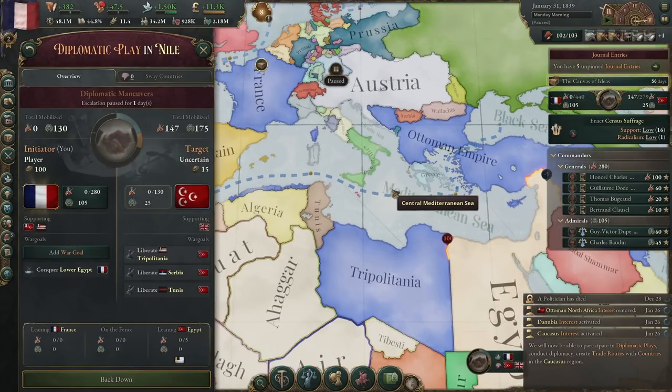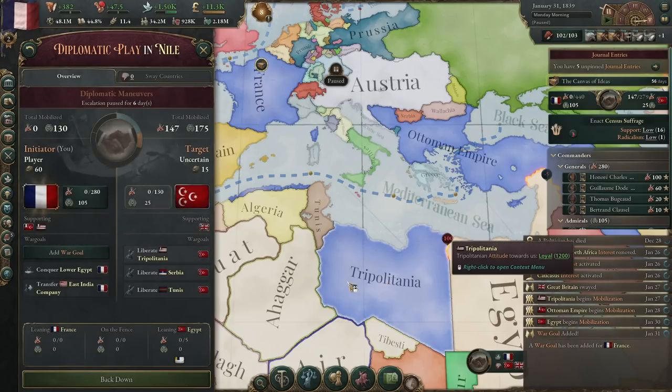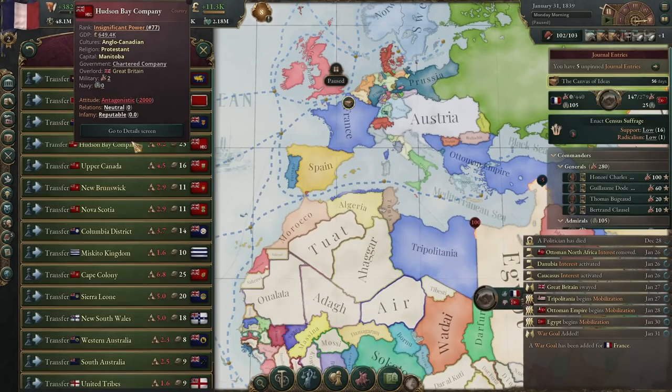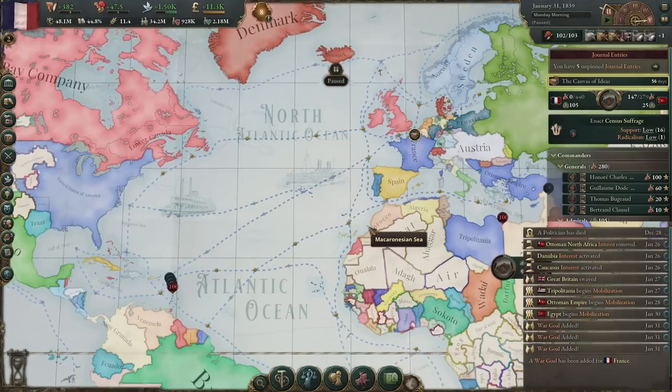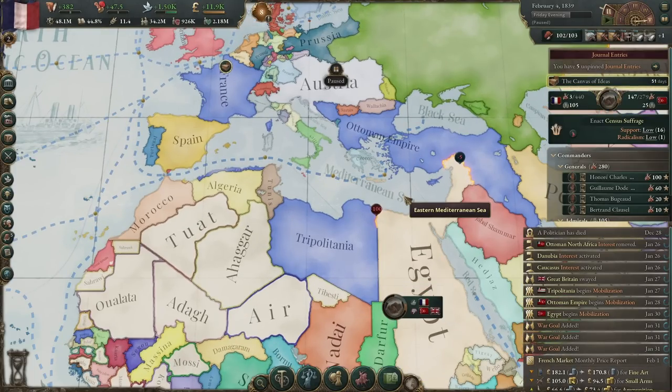If that happens, add a war goal: we're going to transfer subject — transfer the East India Company to us. We're also going to transfer a few other subjects from the Brits, including the Hudson Bay Company — that's a big one — and probably New South Wales as well. Do not worry about infamy at this point. Your obligations are going to expire in just about 10 years, so you need to go as fast as possible and take over as many things as possible before those 10 years are up. By the time the 10 years are up, you should be powerful enough to take on all four other great powers without any help.